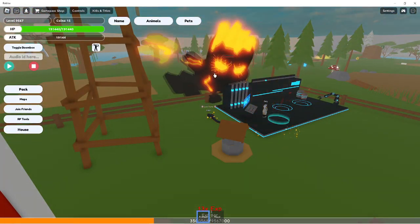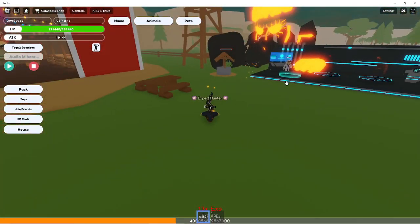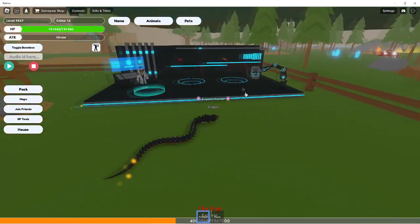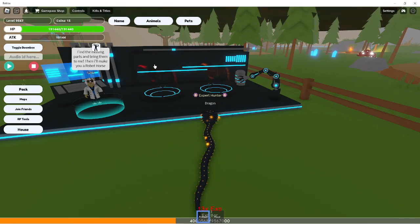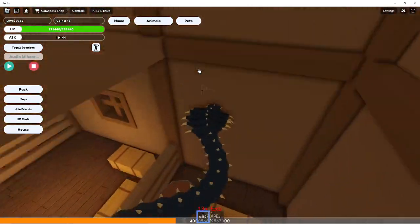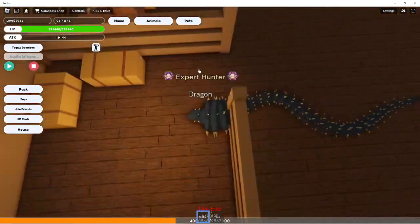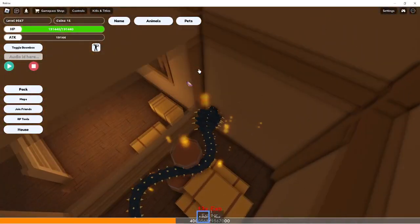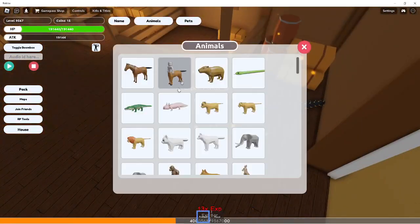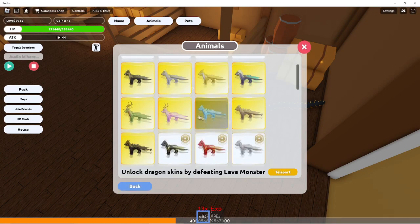I know where like half of the pieces are — I pretty much know all of them for this horse and like a couple for that horse. So I'm just gonna be looking around for them. I do know that one of them is up here, so I may need to change animals. I'll do the dragon for this.